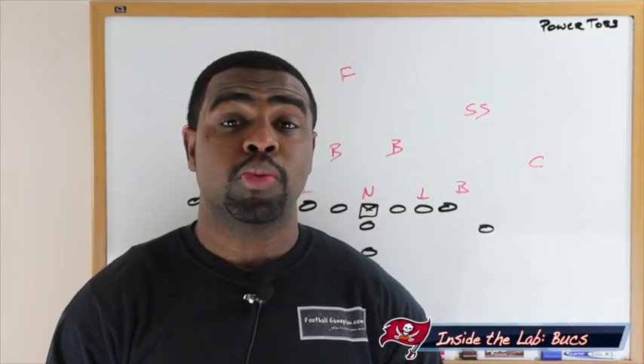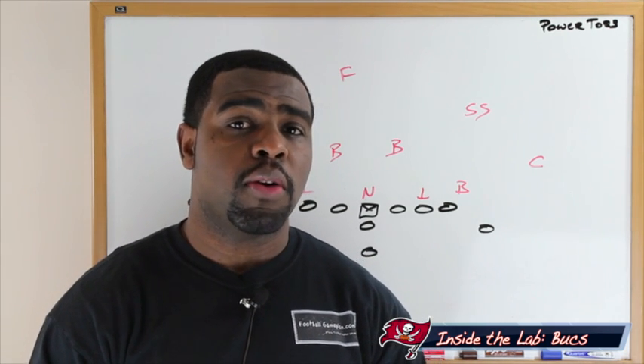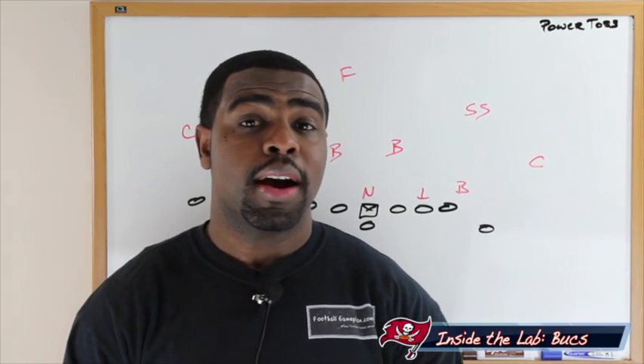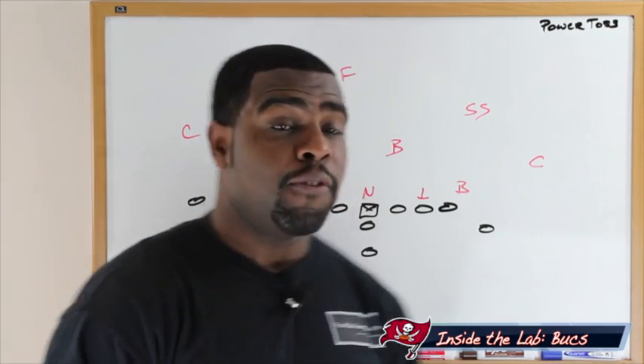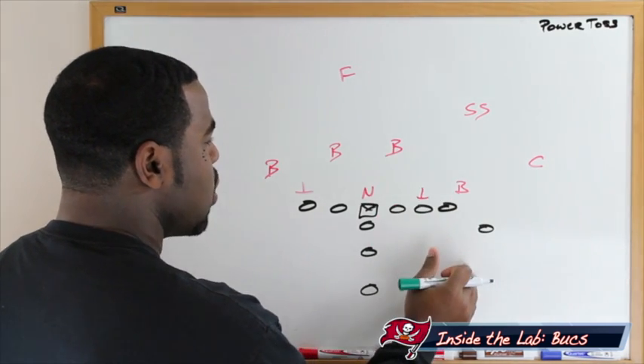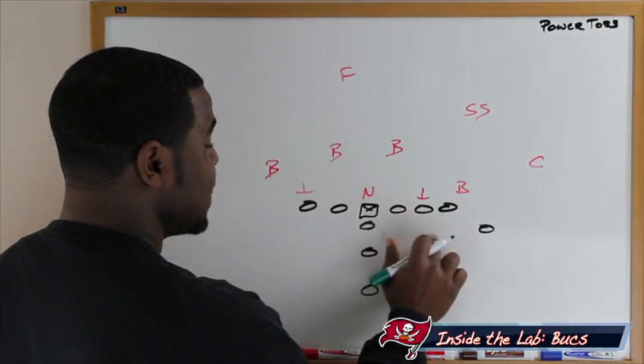The Tampa Bay Buccaneers will happily get the running game going this week versus San Francisco, and I'm going to show you how they can get that done by utilizing a power toss against that 3-4 defense out of the I-formation. Here's what we have: a tight I set, trying to get everything bunched up on the strong side, but really what we're going to do is pull a backside guard.